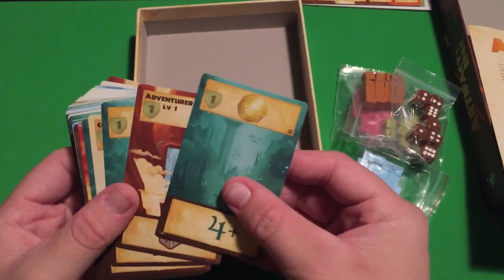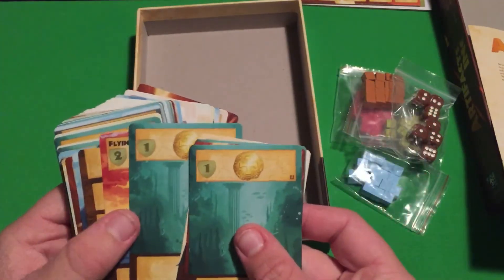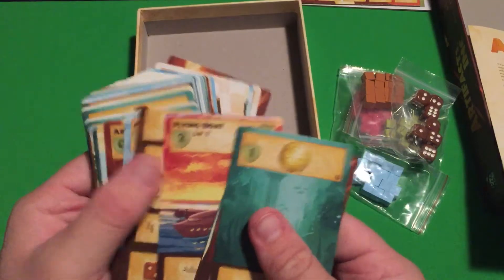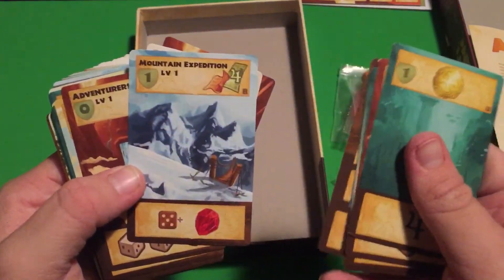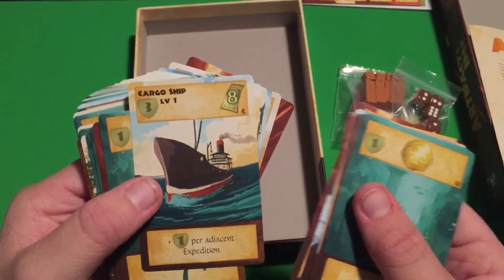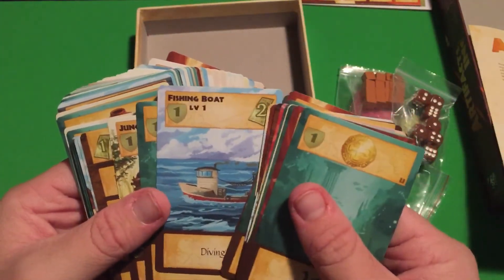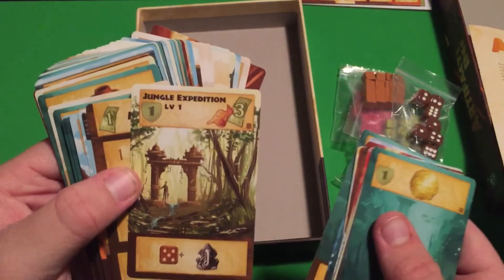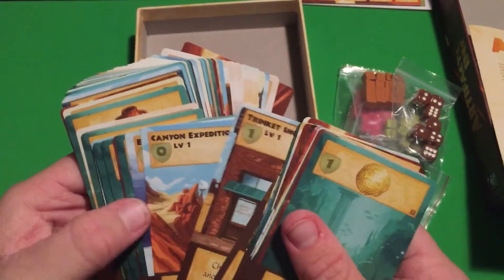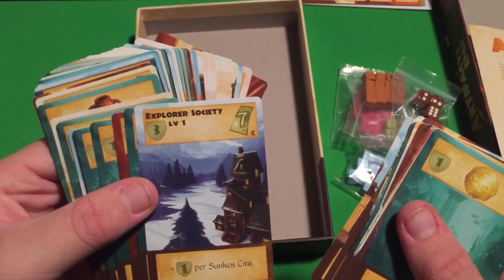The artwork looks really cool — I like the artwork. We've got cards including: Curator, Flying Boat, Museums, Mountain Expedition, Adventures, Cargo Ship, Archaeologist, Fishing Boat, Jungle Expedition, another Museum card, Trinket Shop, Canyon Expedition, and Explorer Society. I really like that Explorer Society card — that's really cool.